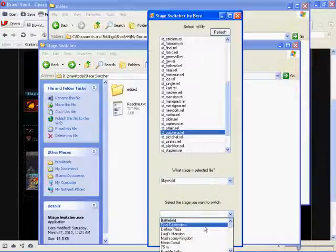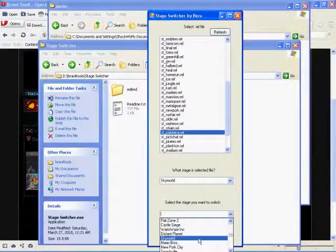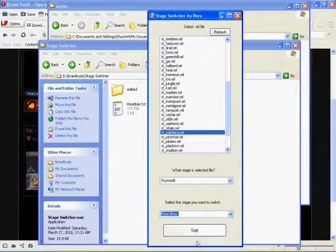In Stage Switcher, look for Sky World in the list — there it is. If you don't want it on Sky World, you pick what you want instead, like Mario Brothers. Planetune, whatever they call it, is Sky World — that's just what Sky World is named in the file system.